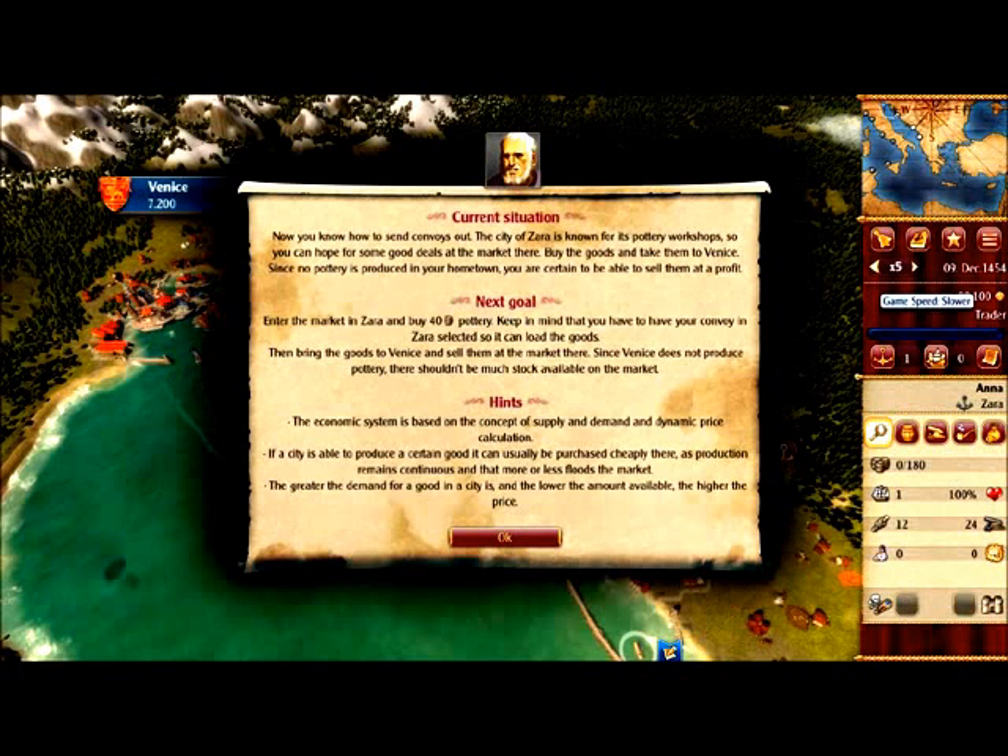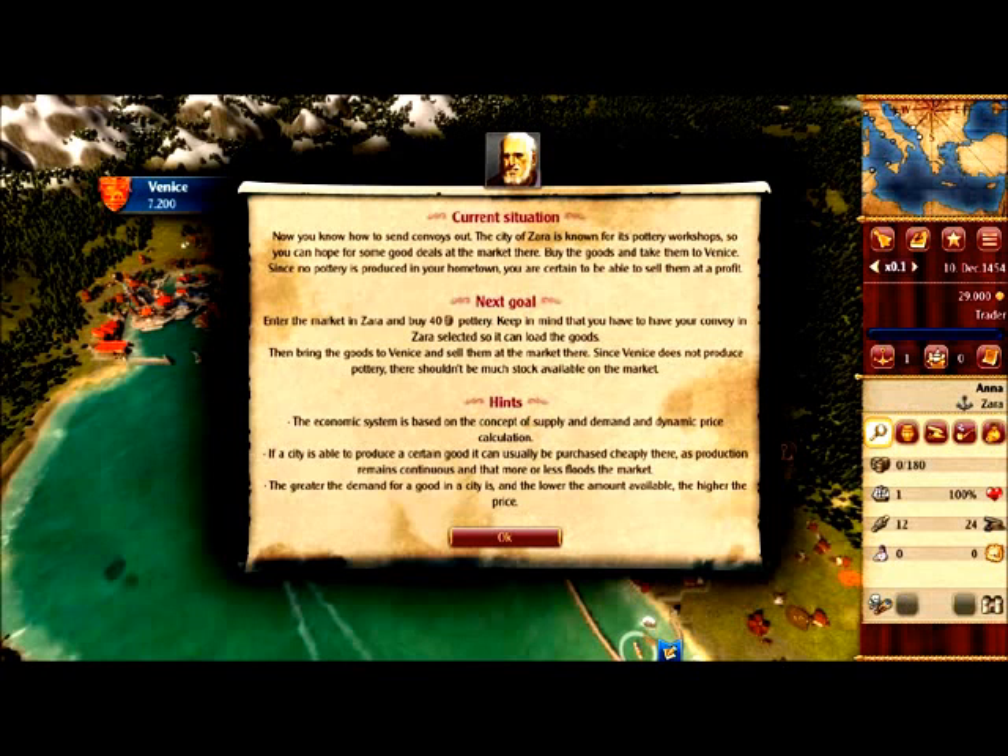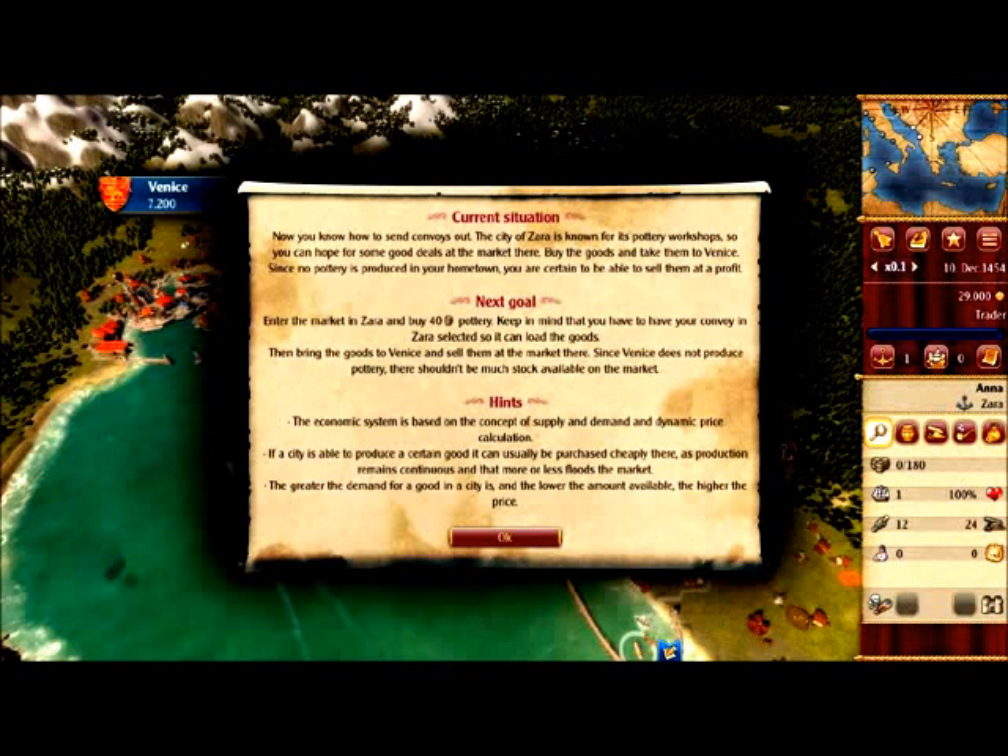Now it's time for your first trade. The city of Zara is known for its pottery workshops, so you can hope for some good deals at the market there. Buy the goods and take them to Venice. Since no pottery is produced in your hometown, you are certain to be able to sell them at a profit. I didn't want to interrupt — back to the game speed.